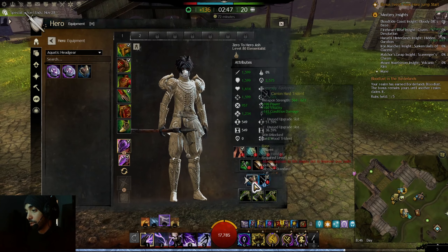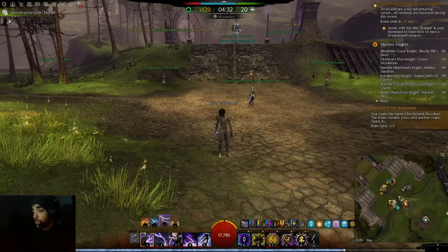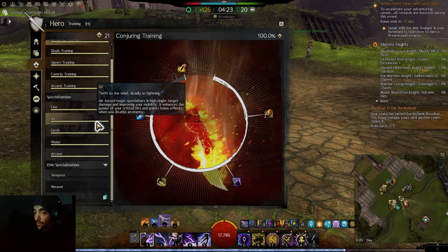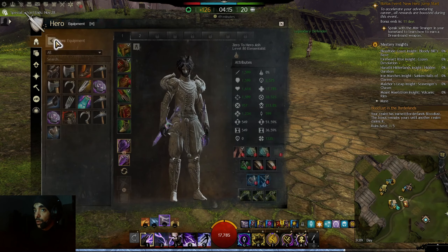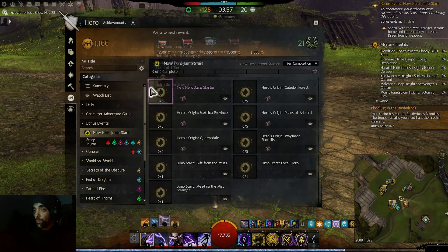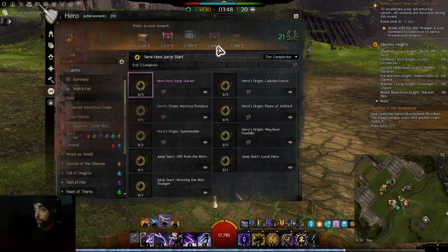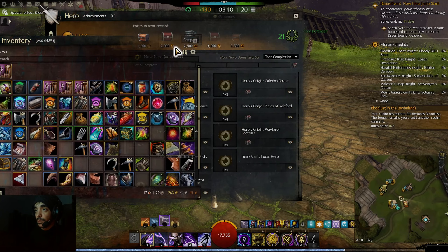I'm a completionist so I always want everything to be perfect. That's it for this episode — we geared up our character! Next episode I'll make the character more fashionable, get the Weaver's Pack, get some masteries especially the central tyria ones, and do some achievements that give you free 20-slot bags — there are two easy ones to do, plus a limited-time achievement ending in 11 days that also gives a 20-slot bag. My bag space is really bad right now.